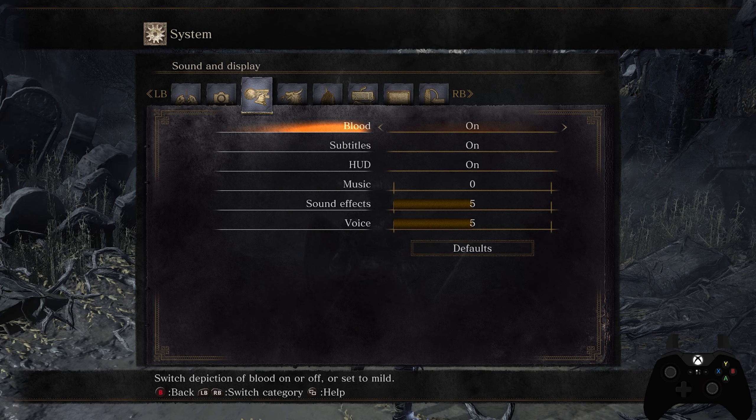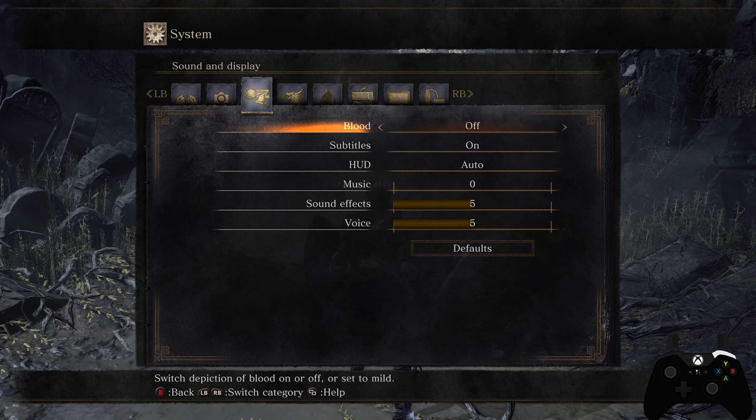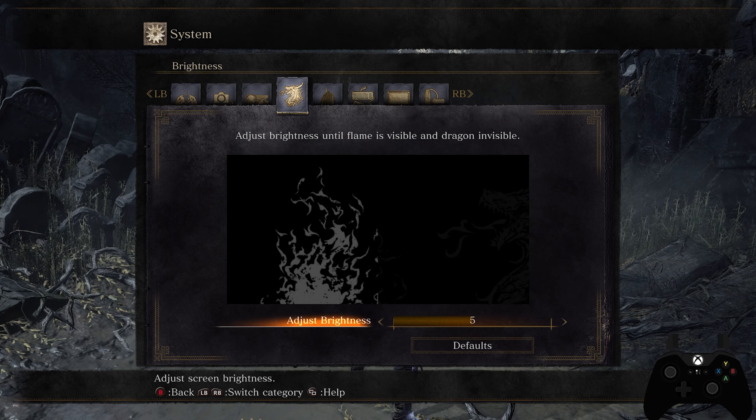I would recommend turning camera auto wall recovery off. On the next page there's a blood setting — I keep it off. Mild changes blood color to a brownish black, which is weird, and on is just regular red blood. Subtitles are on. For the HUD, new players will want to play with it on — only turn it off for montage or video recording purposes. I'd also avoid the auto HUD setting.